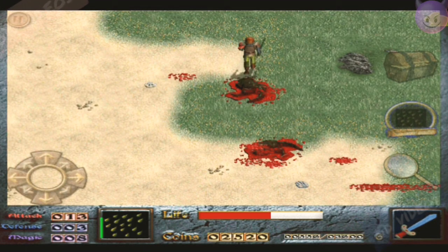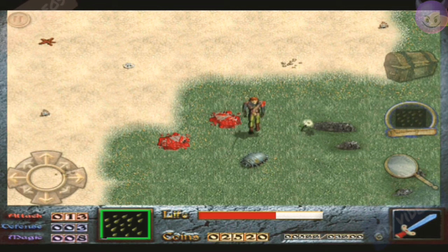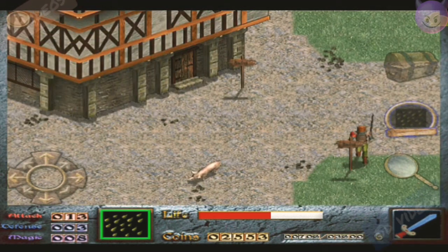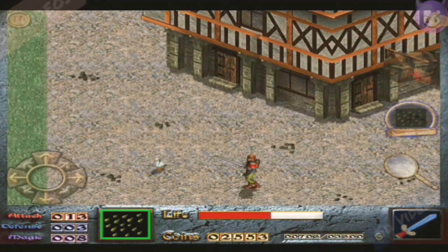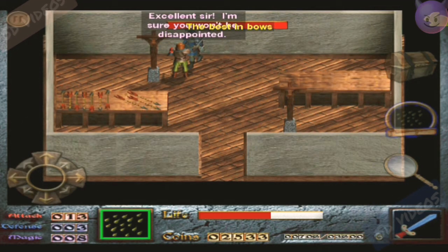We'll be able to buy a bow and the proposed bow lore from the magician or master. I'll meet you there. I just saved and in the process I also gained some more coins — 2553 is what I have right now. Let's go and buy the bow first.